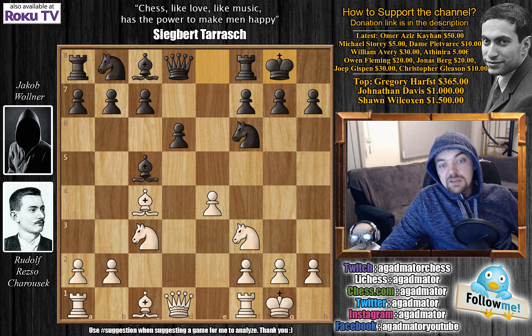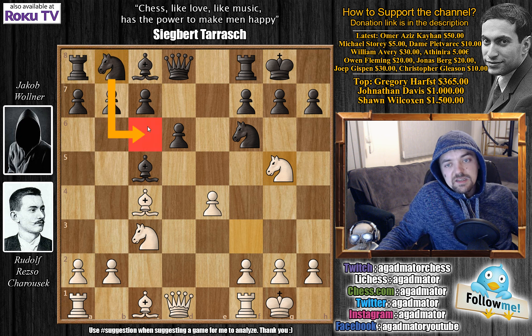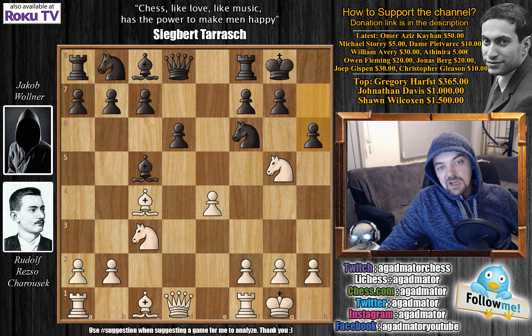But those were the good old days and White immediately goes for Knight to G5. A modern player seeing this Knight to G5 move would simply ignore it, continue with Knight to C6, and keep his pawn advantage. But in those days people were seeing ghosts pretty often. So Volner plays H6, wanting to kick away the Knight, defending against a threat that really wasn't there — and this gives Rudolf an opportunity to create a very nice attack.